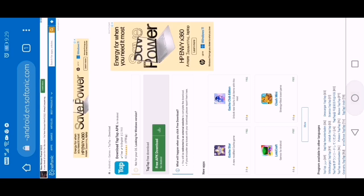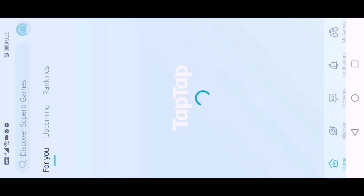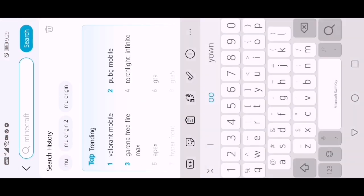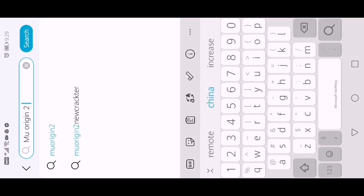Ngayon, pag na-download nyo na siya, ganito na yung mangyayari. Halimbawa, ito na yung Tap-tap — na-download nyo na, na-install nyo na sa cellphone nyo. Ang gagawin nyo naman mga boss, i-search nyo naman dito: MU Origin 2.